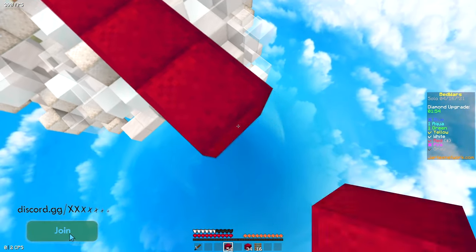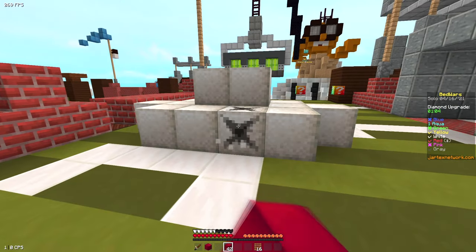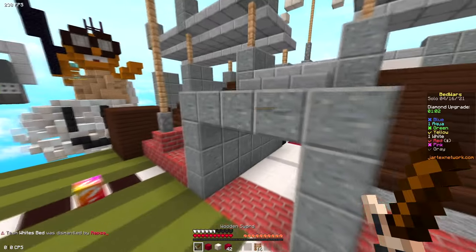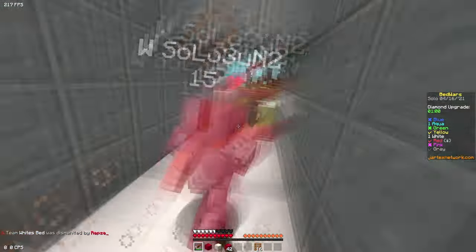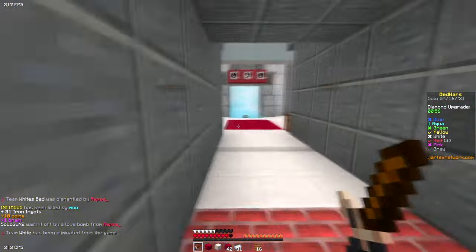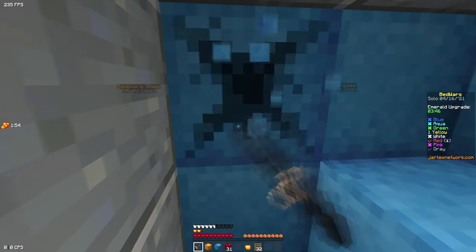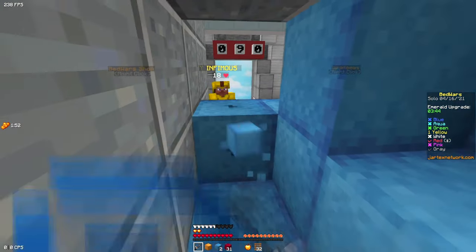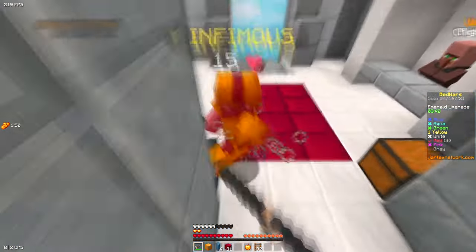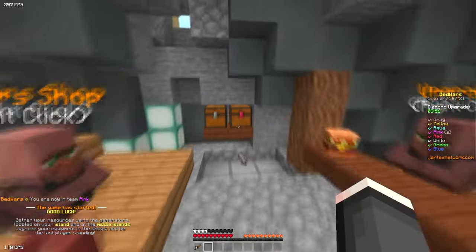Make sure to join my Discord server — the link will be as always in the description. Hopefully he doesn't notice. He's right here, so I'm just gonna get him really easily. He doesn't have Protection though. Goodbye. Let's get yellow — hey yellow, what the heck did yellow do here? Let's break this. This guy's not really sweaty. GG — let's go. This map is pretty nice.